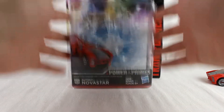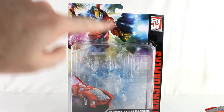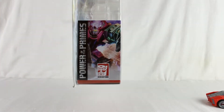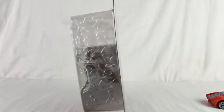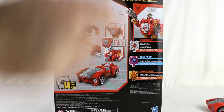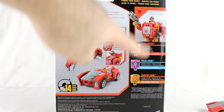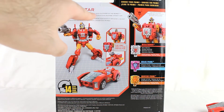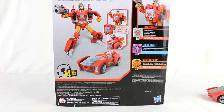She comes in this standard deluxe packaging. You get the render of the car mode there, Power of the Primes branding, Transformers, and all that stuff. There's the Elita Infinite on the side, and Prime Master symbols on that side. There's a render on the back with copyrights and warnings.